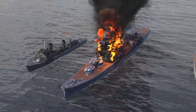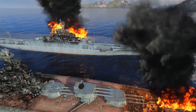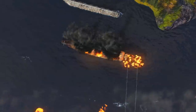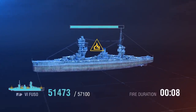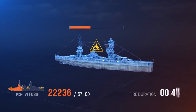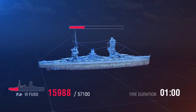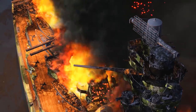It would seem that these numbers are not so serious, but one fire takes away 5% from the carrier's total HP, 9% from destroyers and cruisers, and 18% from battleships. As you remember, the maximum number of simultaneous fires on one ship is 4. So a battleship can lose 72% of its HP in a minute, leaving our Fuso with a mere 15,988 HP. That's why you need to reduce fire duration.